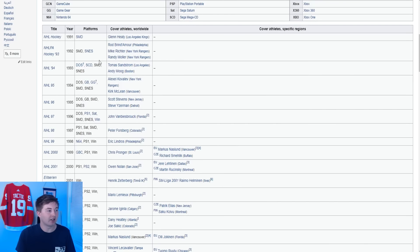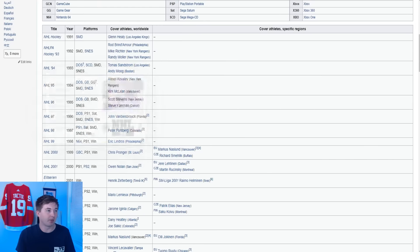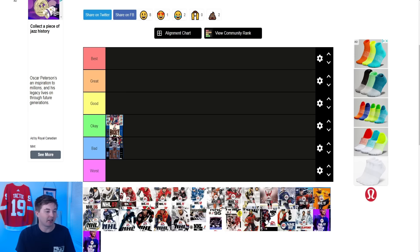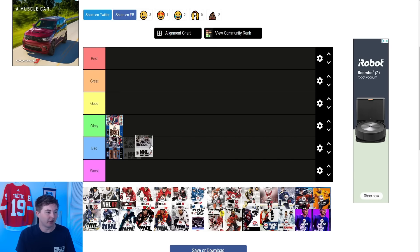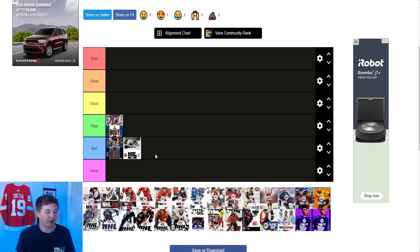Next you have NHL 94. A lot of people consider this to be the best NHL game ever made. I don't agree — I think there are better games but it's a classic for sure. Speaking of classics, you got the classic logo there. This one had Thomas Sandstrom coming on Andy Moog, and you got a couple Bruins defenders chasing him down. You can see majority of this cover though is white with just the logo, and some NHL logos with the picture above. I feel like this one isn't the greatest either — I definitely like the 93 one better. I'd say it's bad.